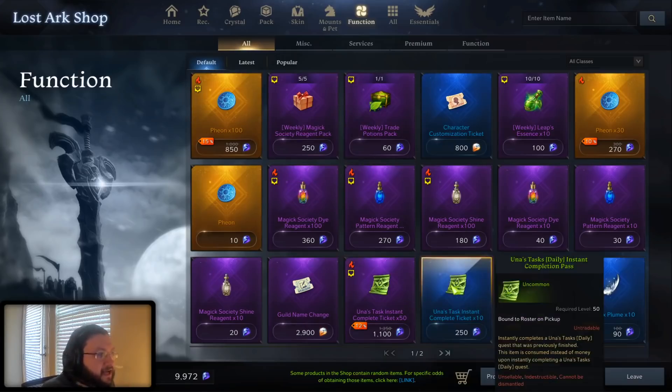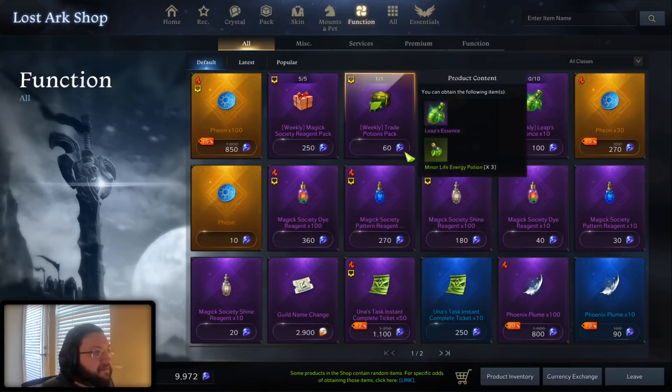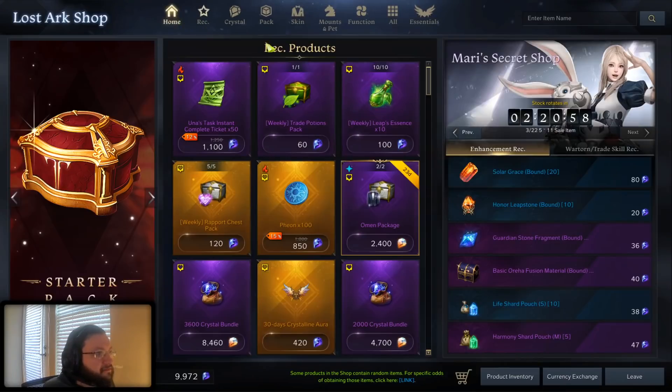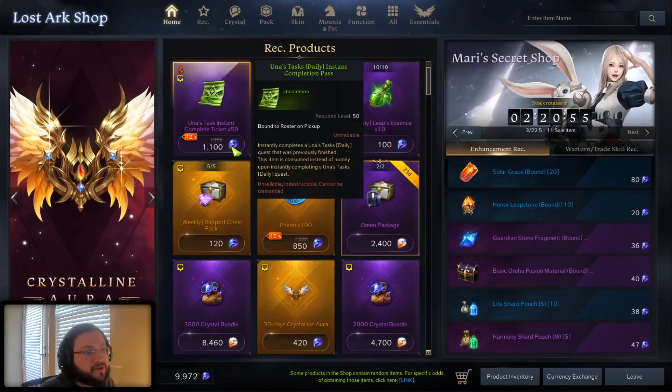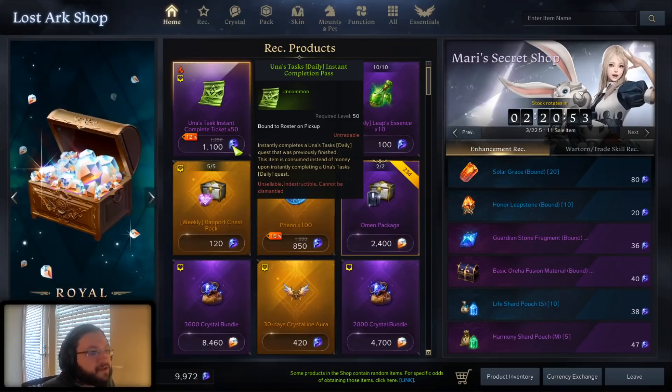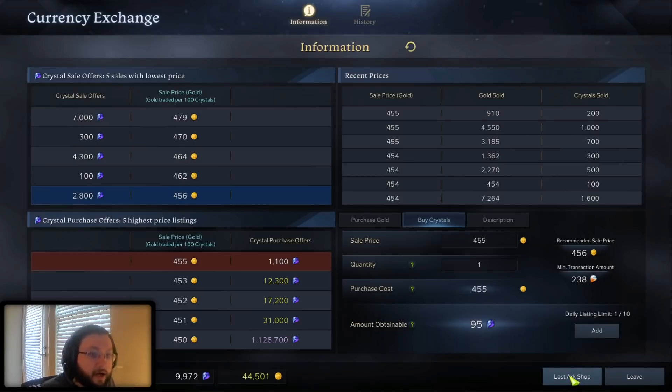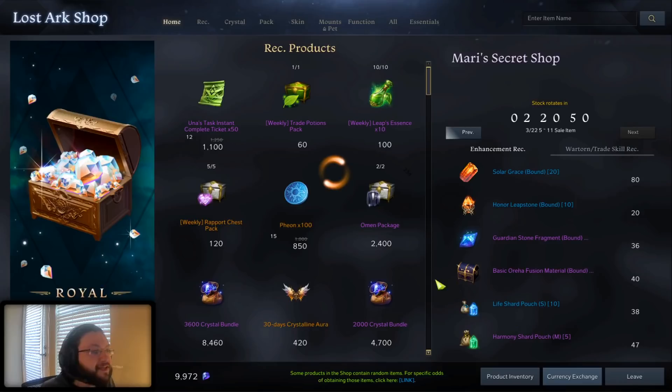The Unus Task Completion — you have to ask yourself: how much is your time worth? If you buy 50 of these, it is 1,100 blue crystals, so every single Unus Task Completion costs 22 blue crystals, which is about 100 gold approximately. So the question is: is your time doing an Unus Task normally worth 100 gold, or would you rather pay 100 gold to skip it? That's the only question you can answer. It's really a convenience-type item.